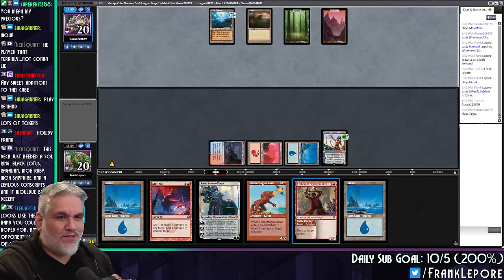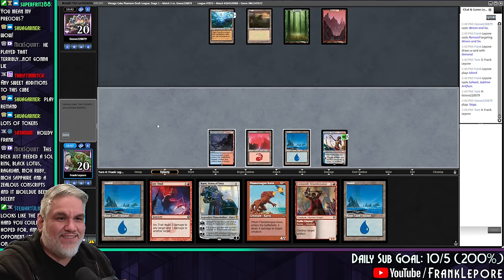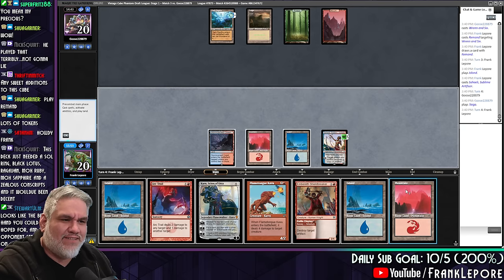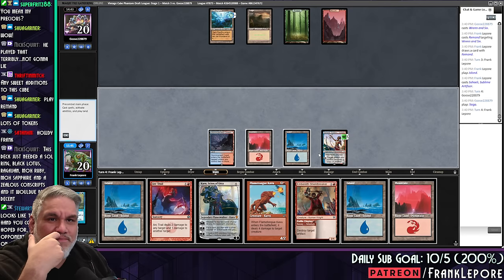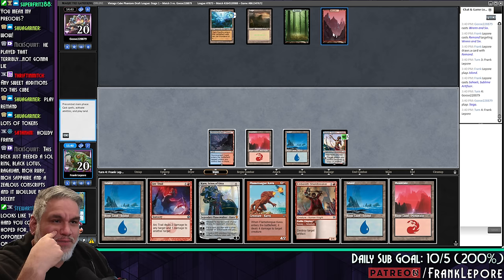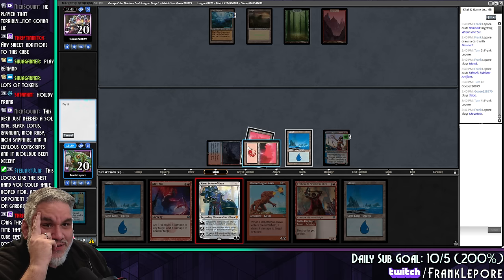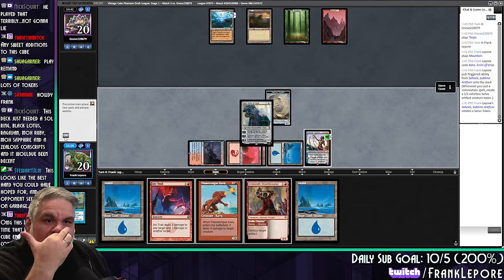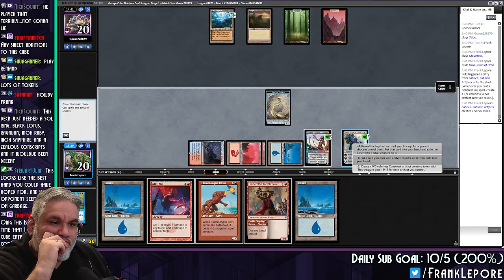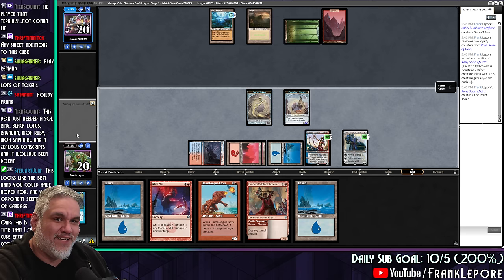I'm just Remanding this because next turn we're going to do some things. I wish Flametongue Kavu could hit Planeswalkers — just make a new Flametongue Kavu that deals four to a creature or a Planeswalker. That creature doesn't exist because Flametongue Kavu is still played. They didn't replay. They're probably just going to Crop Rotation, get Thespian Stage, and activate it at the end of the turn — so we're actually dead here. This is the only thing we can do.